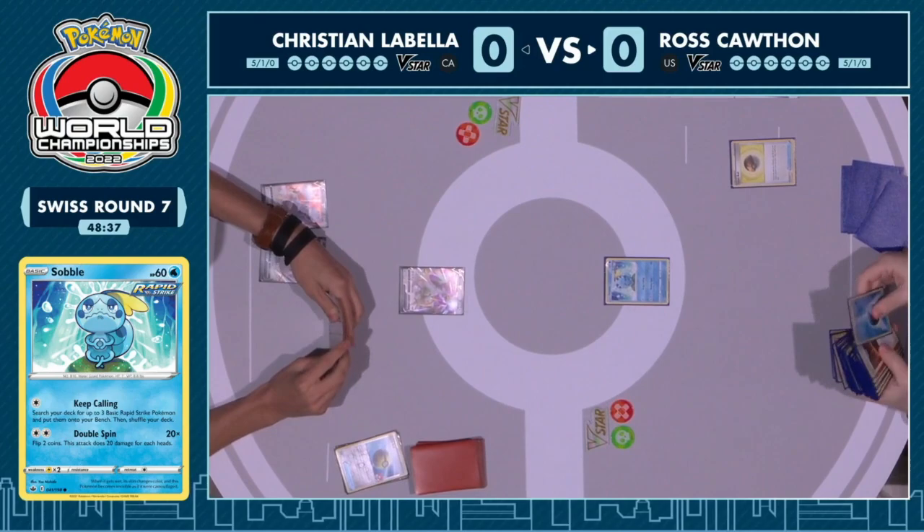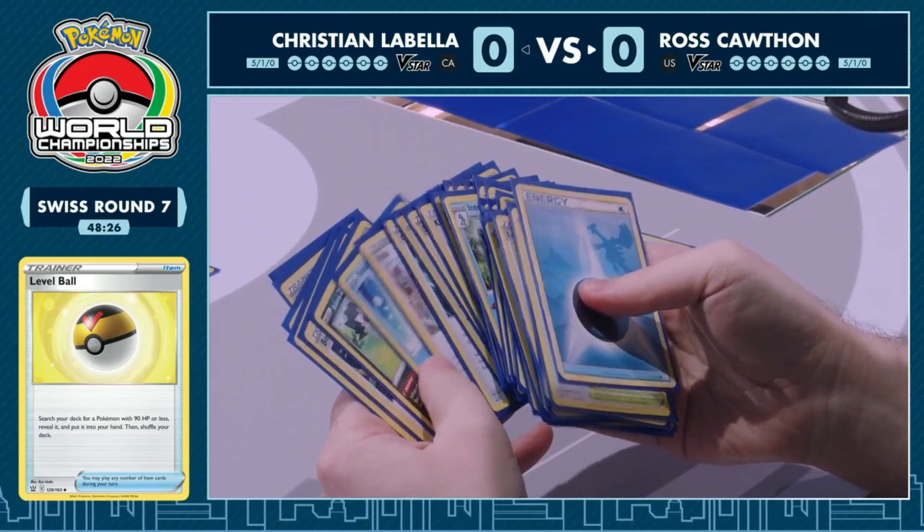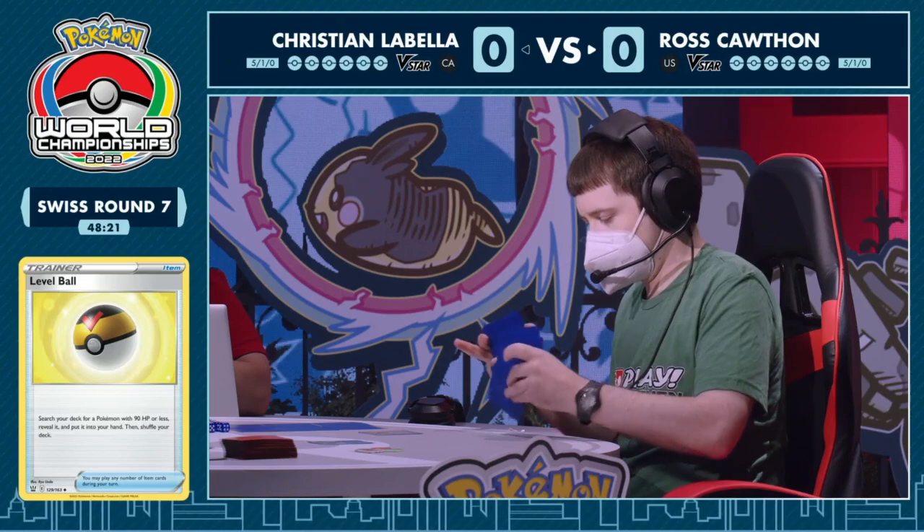Now we are over on Ross's side, starting with the Sobble in the active position and just searching a Level Ball for any Pokémon 90 HP or less out of the deck. I'll be honest, I've not seen this matchup played out before.